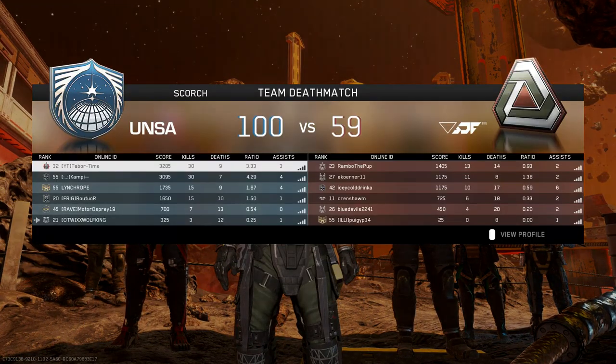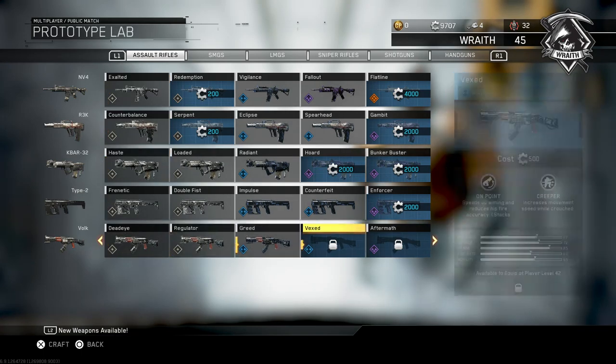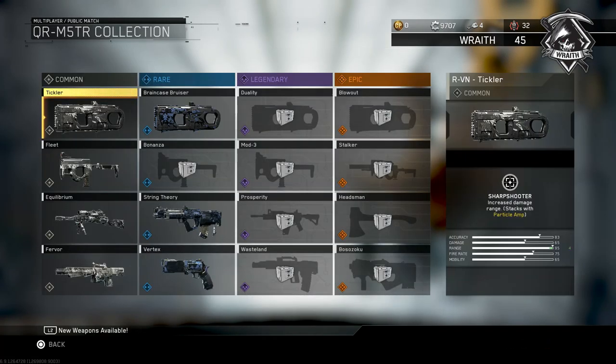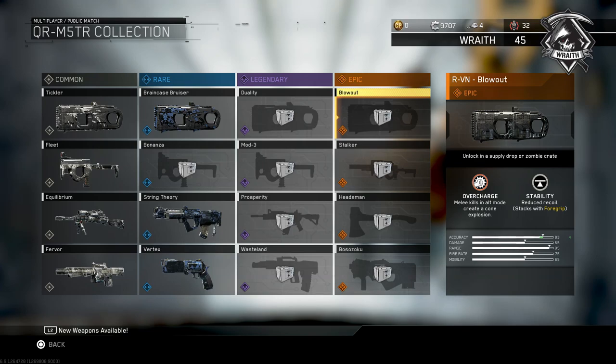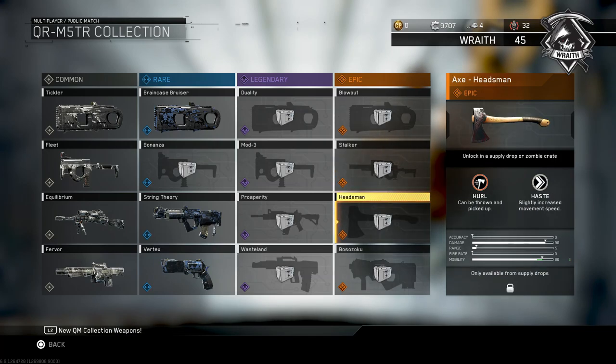Regarding the quartermaster, some Supply Drop-only weapons were moved into the Prototype Lab, including the Reaver Machete, the Vult Corruption, the Erad Destiny, the DMR Binary, and the DCM8 Even Keel. Some weapons have not yet been moved, such as the K-Bar String Theory or the epic RPR. With those weapons moved out, a handful of new weapon prototypes were added, including a brand new melee weapon — the Axe.